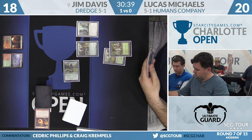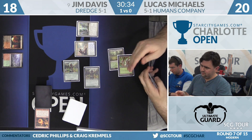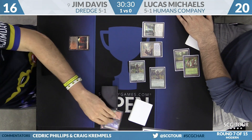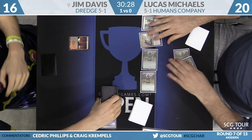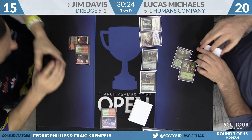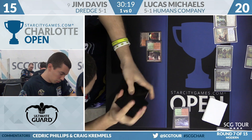Noble Hierarch swinging in for two — put the clock on him. Got to start somewhere. Now a Reflector Mage. These have been some of the worst Reflector Mages I have ever seen; that poor guy just wants to bounce a Death's Shadow for a couple turns, and just not allowed. Or a Gurmag Angler — you bounce one after they delve their whole graveyard, and they'll be back casting it in two turns.